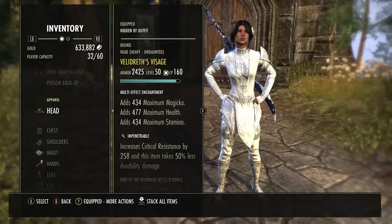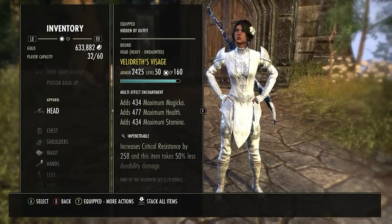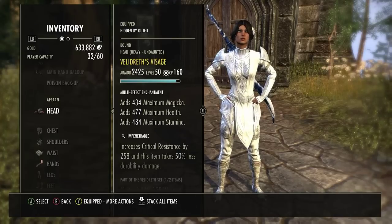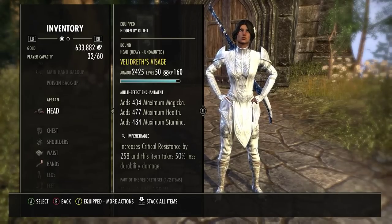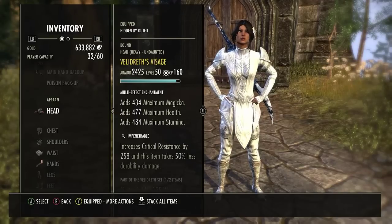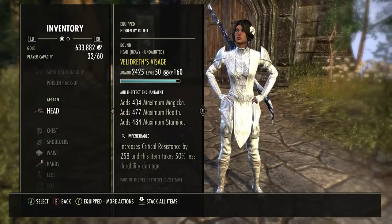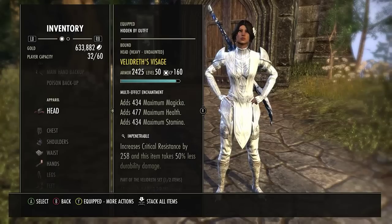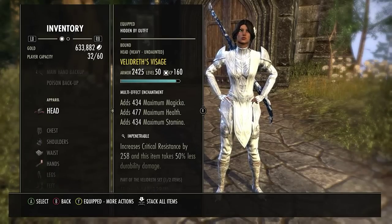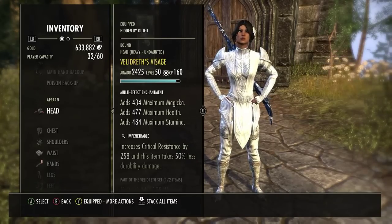Next set, we're running a Heavy Valleys Helm, Prismatic Glyph, Impenetrable. All my gear is Impenetrable, everything is all gold from Glyphs — everything, except my Jewelry. My Jewelry's purple, but my Glyphs from the Jewelry are gold. So we're running a 5-1-1. We don't really have a set that gives us max Stamina, so to kind of make up for that, we run a 5-1-1 and put the Undaunted Passives in to give us the little extra boost on max stats.